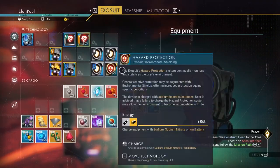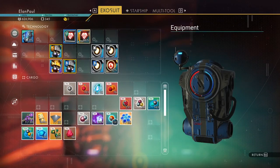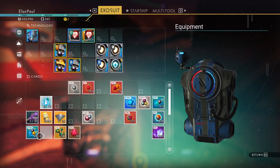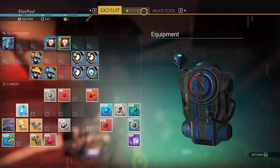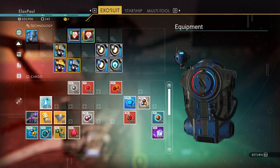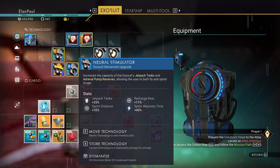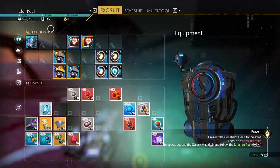We have everything needed to make the lubricant. Let's put supplies in the ship. Our next task says go to the Atlas, but we're going to hold off on that and complete the pilgrimage first — come back to the Atlas missions later. We have a warp hyper core in inventory. Let's hit the space station to see if it has anything useful like a hyperdrive upgrade.